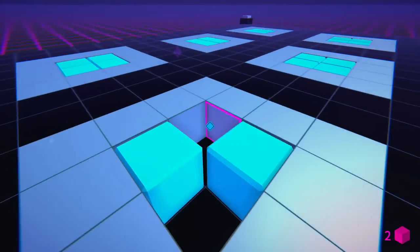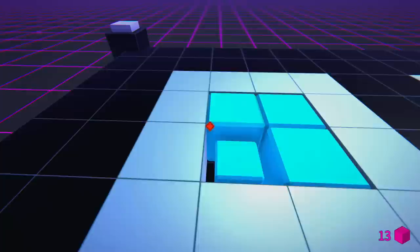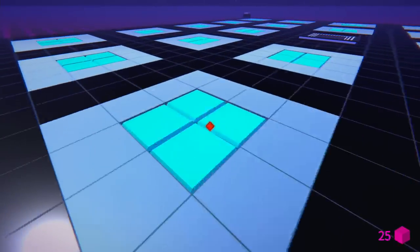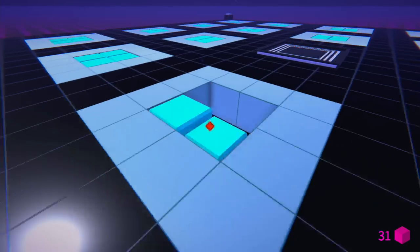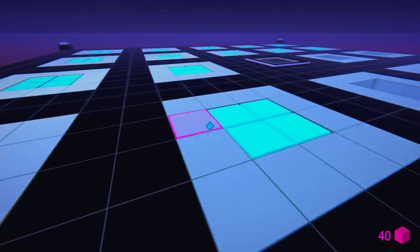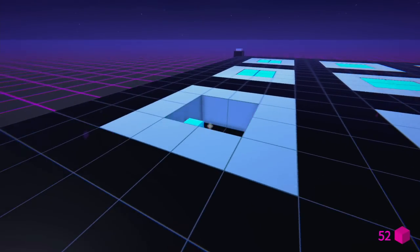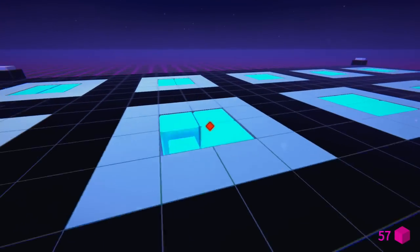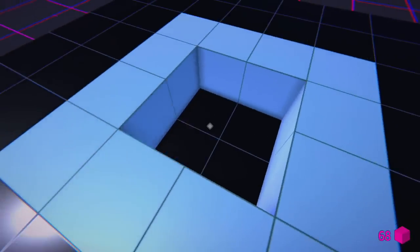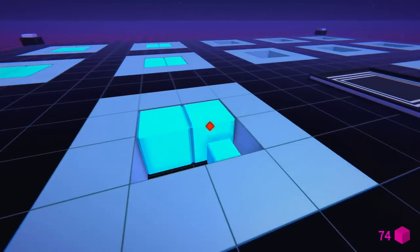In this next level, we'll grab two achievements as we complete it. One is for grabbing a total of 99 cubes, and the other is for completing a level with at least 49 cubes. Stay on the top level and collect all the cubes off the roof area. When you clear some cubes, holes appear that you can jump through to go underneath. Collect everything, then drop through one of the holes to reach the exit. Clear a couple more cubes, walk into the exit, and you should grab both achievements.